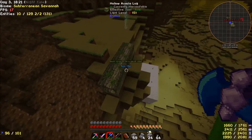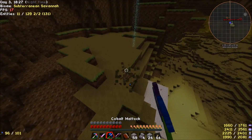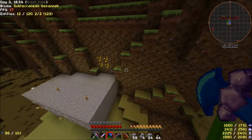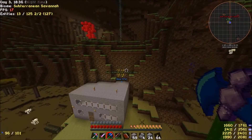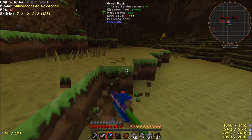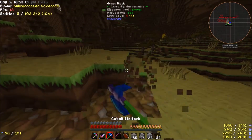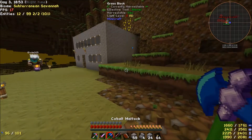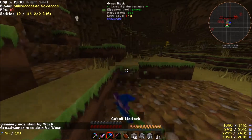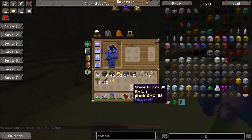I'm going to do what I can real quick. Hollow Acacia Log — yeah, it's hollow. So what I'm going to do... I'm just trying to think of what would be the best way to secure the area. Because I'm going to use fences for this. I'm going to kill some of these nearby things, since I have the uber sword with me right now. Jiminy! He was slain by a wasp! Grass Humper! Who are these people?